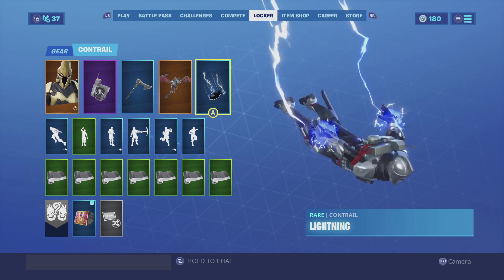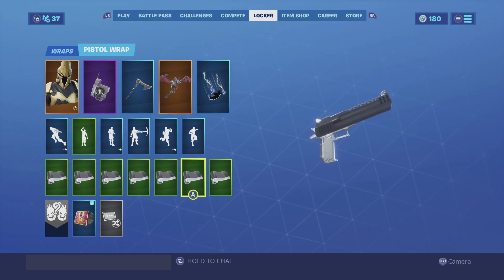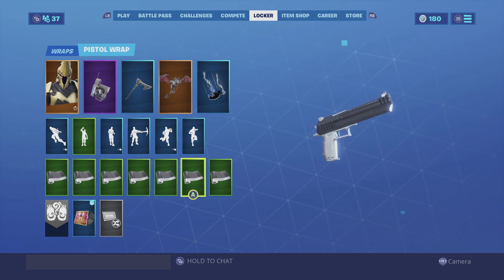For the contrail we're going with the Lightning — a very simplistic contrail, it's not very intrusive and just goes really well with a lot of skins, and Ultimate is no exception. And for the wrap we're going with the Assassin. The black and silver actually match pretty perfectly — the skin itself is black and silver and overall just looks really good.